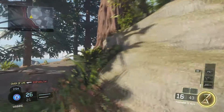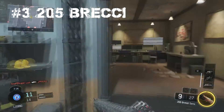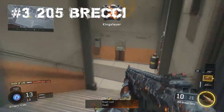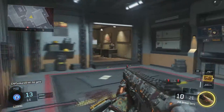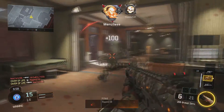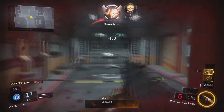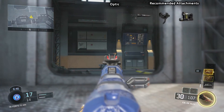I'm going to give the number three spot to the Brecci — the semi-automatic shotgun. It's French, that's why it's called Brecci. This thing is a reliable two-shot kill from almost any close quarters range. It will beat almost any SMG and AR in close quarters combat. Maybe if you get hit by a quickscoper you're out of luck, but usually you'll take down anyone within a reasonable distance.